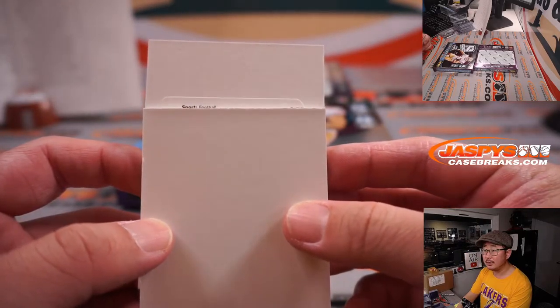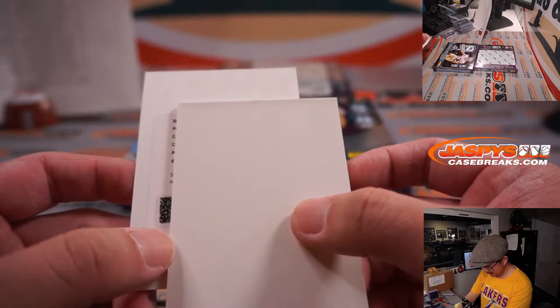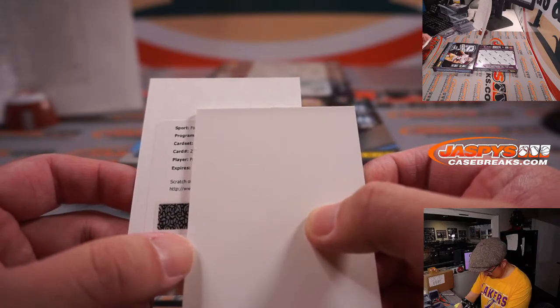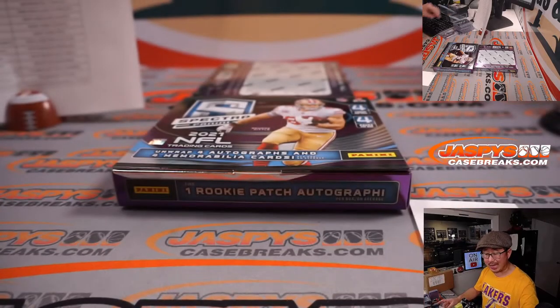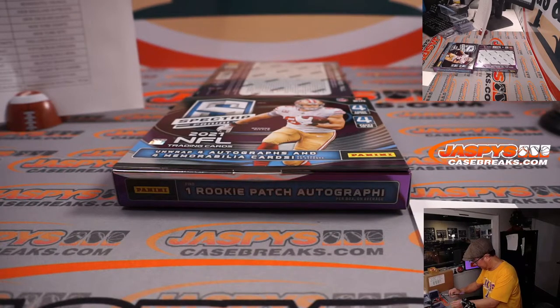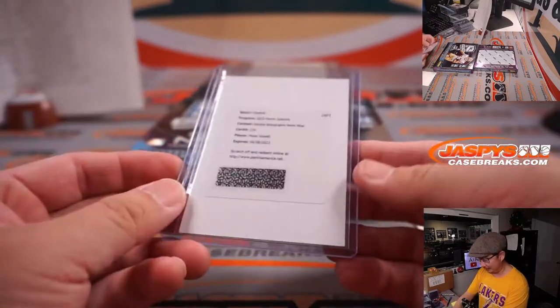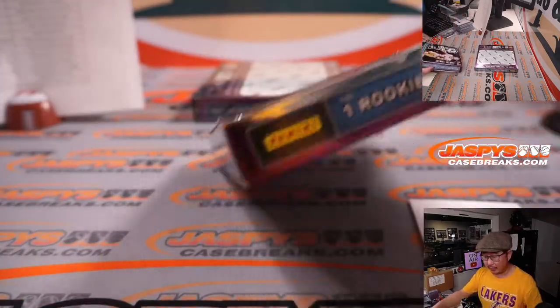And the redemption is — rookie patch autograph, neon blue, another rookie. Let's see what the first letter is going to be. P. Penei Sewell — offensive lineman for the Detroit Lions. Nick T, last spot mojo. He's supposed to be the real deal — should be an offensive lineman for decades to come. He's supposed to be pretty good. Penei Sewell for the Lions — that will be for Nick T.